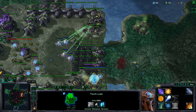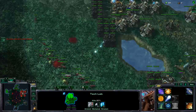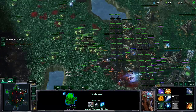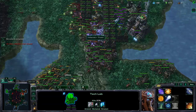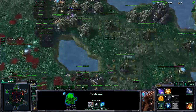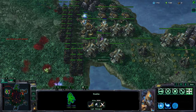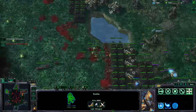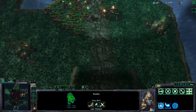Our allies are being attacked. Our Italis is still doing Italis things, which is good. And looks like this ally lost a bunch of his units. So let's make sure we get our Italis out in time. And he hasn't festered yet.